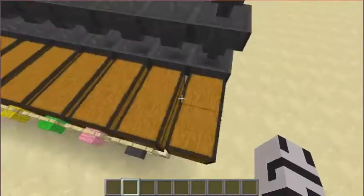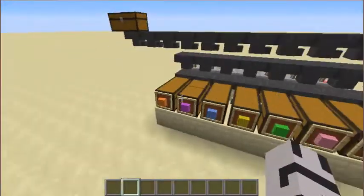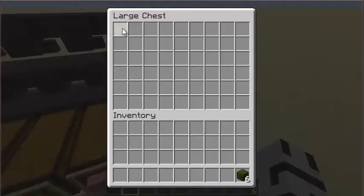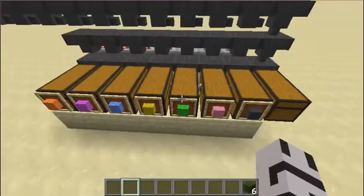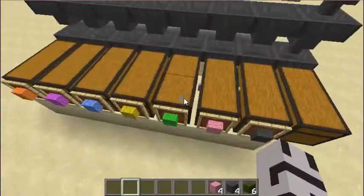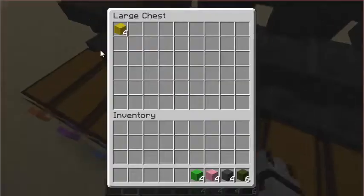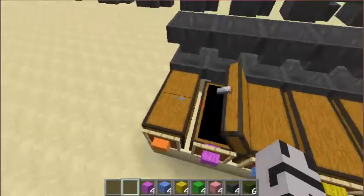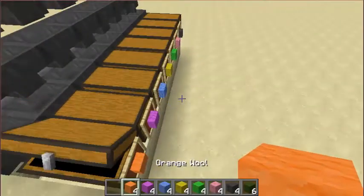This also has an overflow chest because I put in a color that was not sortable to the system. So we have the 6 that doesn't have a spot to go, and 4 to the gray, 4 to the pink, 4 here, 4 here, and orange. Perfect — it worked out great.